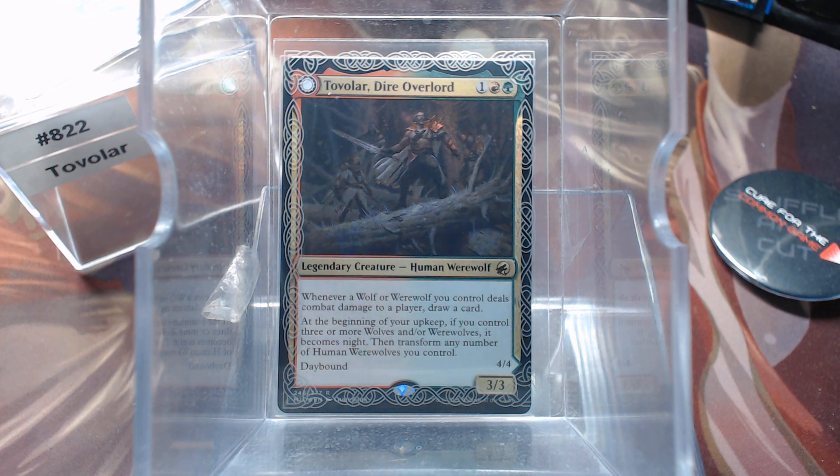For 3 mana we get a 3-3 werewolf. Of course it flips like all the others — I'm not going to flip them. I have 35 creatures in the deck and that would make this video incredibly long if I flipped over every one of these werewolves — hence the reason why I don't like double-faced cards. Whenever a wolf or werewolf you control deals combat damage to a player, you can draw a card, so there's some built-in card draw. At the beginning of your upkeep, if you control 3 or more wolves and/or werewolves, it becomes night, and then you can transform any number of human werewolves you control that are day-bound.